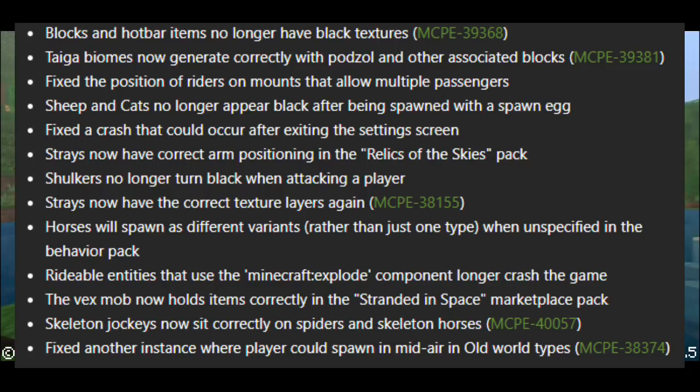Fixed the position of riders on mounts that allow multiple passengers. Horses and cats no longer appear black after being spawned with a spawn egg. Fixed a crash that occurred after exceeding the settings screen. Strays now have the correct arm positioning in the Relics in the Sky pack. Shulkers no longer turn black when attacking a player. Strays now have the correct texture layers again. Horses will spawn as different variants rather than just one type when unspecified in behavior packs.